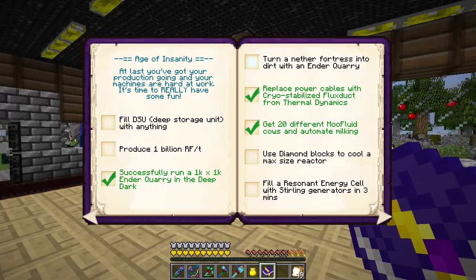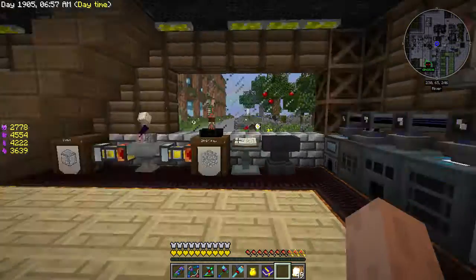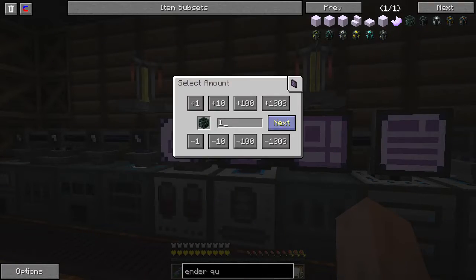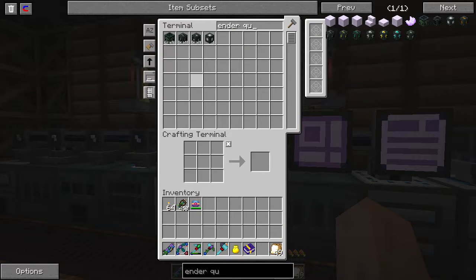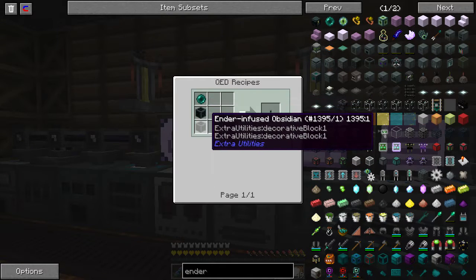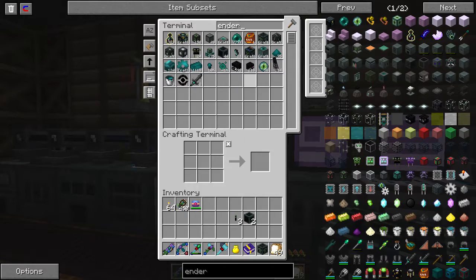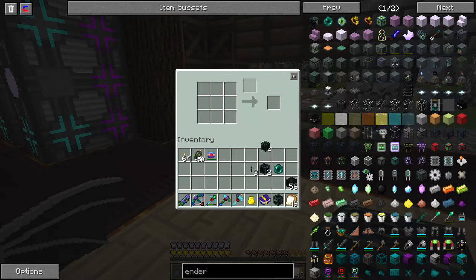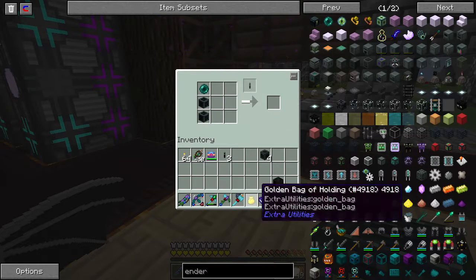I actually forgot about that one — turn a nether fortress into dirt with an Ender Quarry. Could I actually set that one up as well? We would have to create another Ender Quarry. That's true, but they're not too hard to make. I just told the AE system to make one, and it's made — that easy. Seeing how the nether fortresses spawned, we could do the End fences instead — the Ender Quarry. I personally don't feel like placing fence ever again.